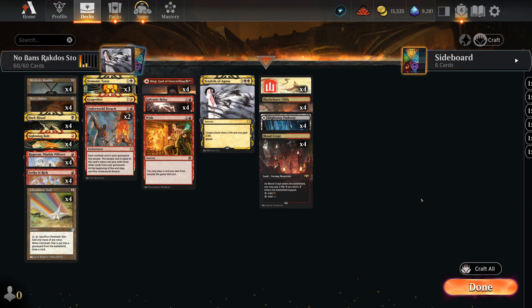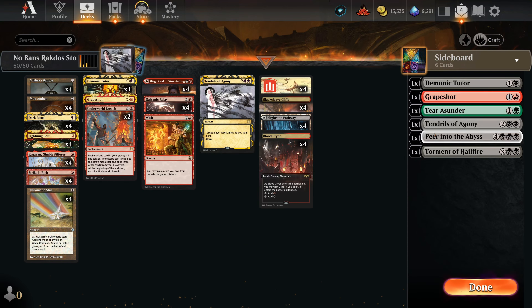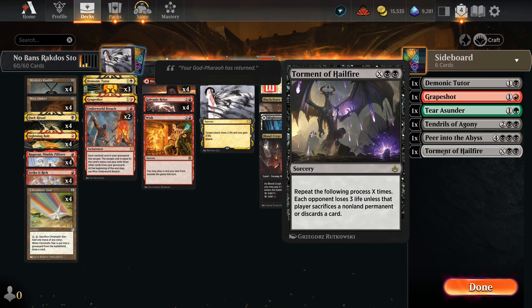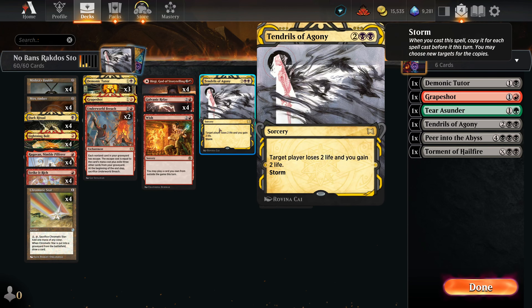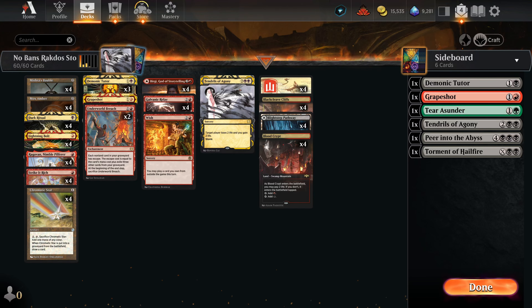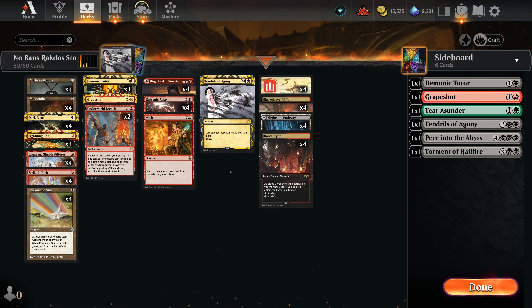At the end of the day, storm is trying to kill with things like Tendrils of Agony, Grape Shot, and out of the sideboard sometimes, Torment of Hailfire. In order to do any of those things, it's going to either require a lot of mana in the case of Torment of Hailfire, or we'll need to have a bunch of storm if it's going to be a Tendrils or Grape Shot kill - almost always it's Tendrils, but sometimes Grape Shot can do them in.